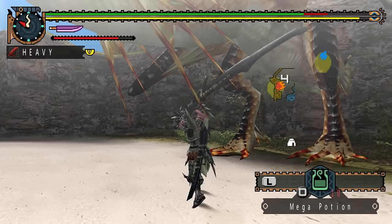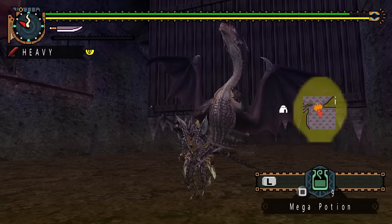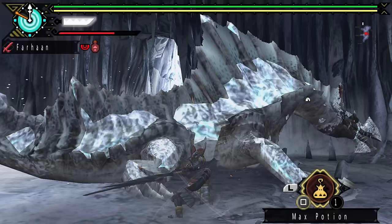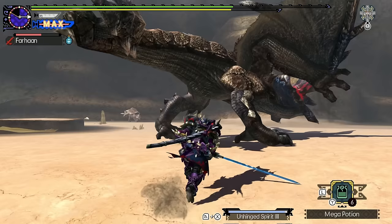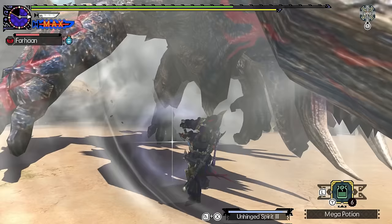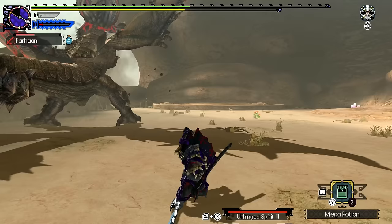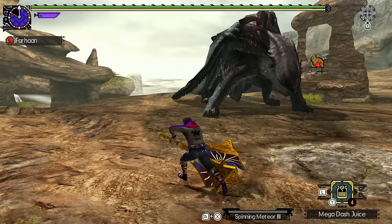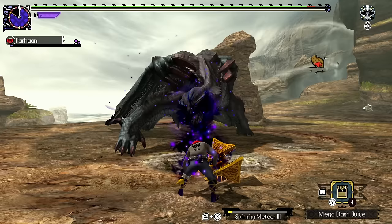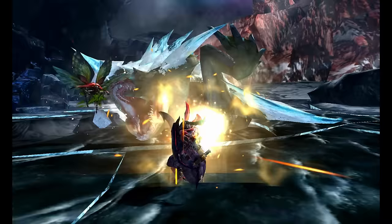Monster Hunter combat tends to be pretty grounded. You have your weapon, your items, your abilities, and you have to use them to take down large beasts. In the first three games the combat was like this, with each new entry providing new attacks to every weapon. Monster Hunter 4 introduced vertical elements, where hunters could perform aerial attacks and mount monsters. Generations reused 4's combat but added 6 hunting styles and special attacks called Hunter Arts. I liked the combat of both games, but Generations felt like it was too centralised on gimmicks. I very much preferred 4's more grounded approach.